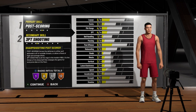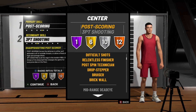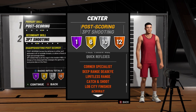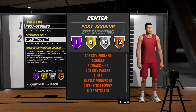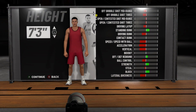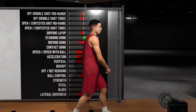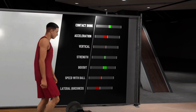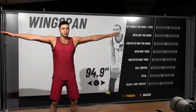For the number one build, in my opinion, it's got to be the sharpshooting post scorer. This thing gets 29 badges — one Hall of Fame, but all those golds will become Hall of Fame, all those silvers will become gold, and all the bronzes will become silver. This build right here is deadly. Don't be expecting to just pull up from three everywhere — your job is to hit the three when it comes to you. Keep this build at 7'3".